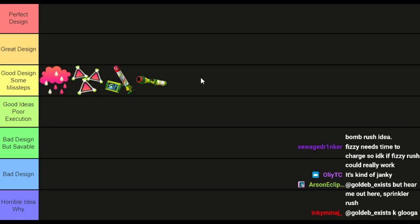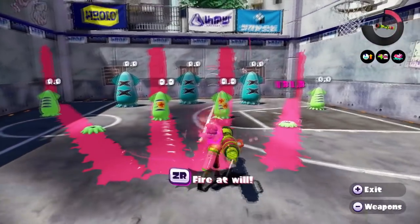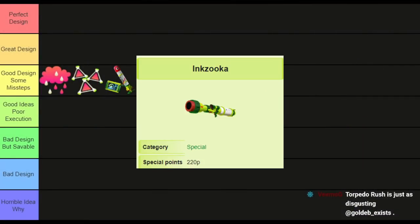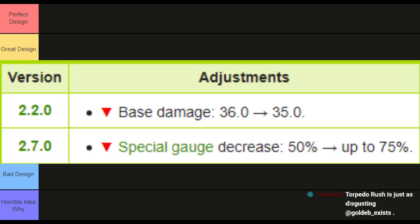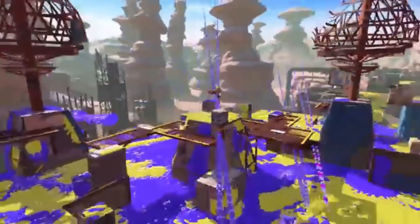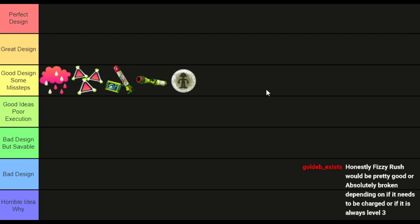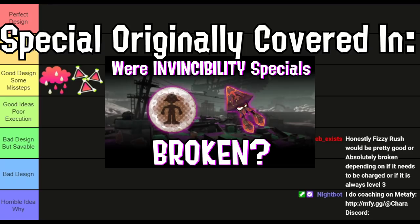Ink Zuka — out of all the specials that have been brought into Splatoon 3, Zuka is the one I think jumps up in my ranking most easily. Its only real problem is that it's a bit extreme; shooting giant fast tornado projectiles is just stupid, especially with how often you get it. The special had to be 220p in Splatoon 1 with heavy depletion as a balance method. Splatoon 3 looks like it fixed it — fewer shots, more vulnerable at close range — so it's fine, just some missteps.